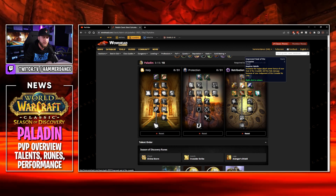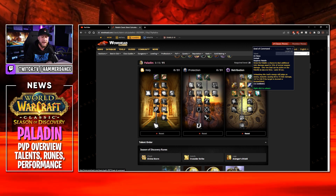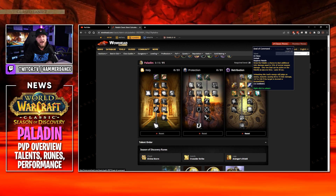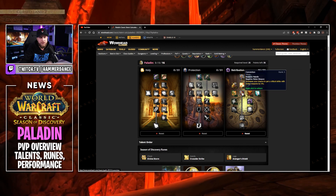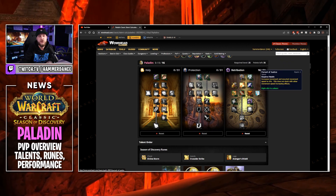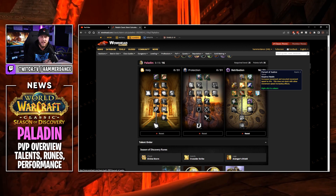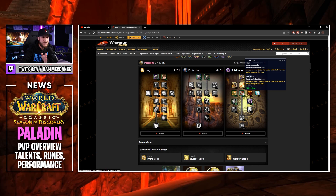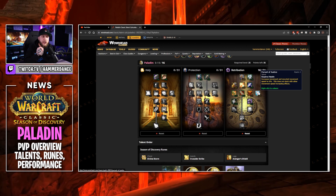Moving further down, by level 20 we put one point in Seal of Command — Seal of Casino as we like to call it. Then we have five points left to work with. You can go five points in Conviction for 5% more crit, or go three points into Conviction for 3% more crit and two points into Pursuit of Justice, which increases movement and mounted speed by 8% and does not stack with other movement speed increasing effects. Having that 3% crit from Conviction is nice but having 8% movement speed at this level is huge in my opinion.